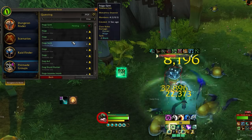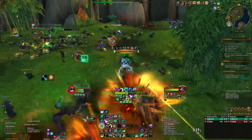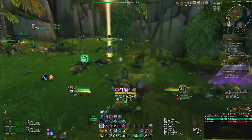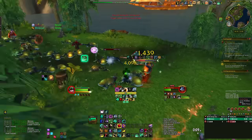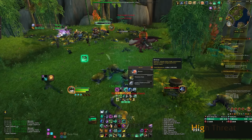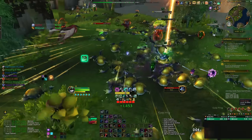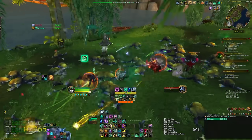You can use the group finder to make or join a farm group for these frogs, and there will be a lot of people on most realms clearing them. Keep your groups to 4 players so that the targets won't be greyed out for everyone else. The great thing is the constant spawning and how easy and fast they are to tag — especially by Boomkins, Frost Mages, and Hunters — plus they drop lesser charms which you can turn in for rep and more caches of infinite treasures.